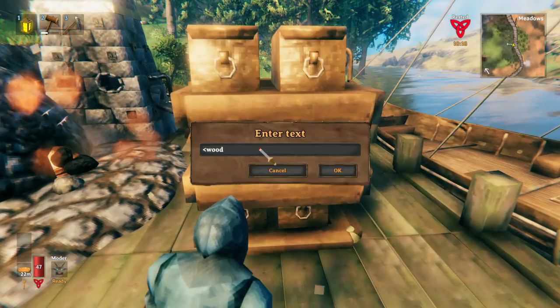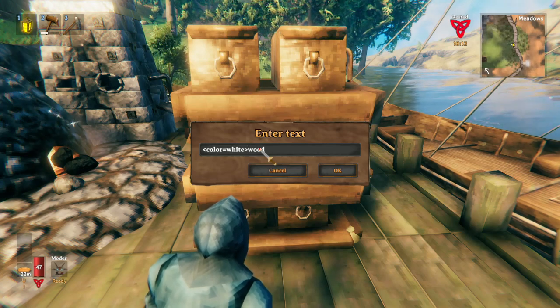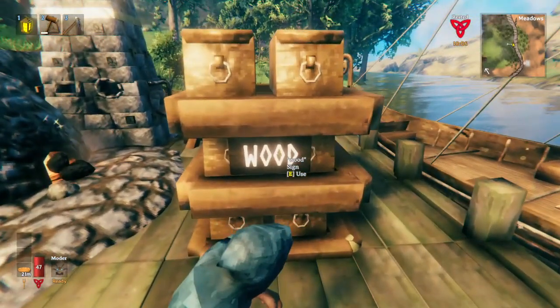To alleviate that, all you do is write color equals white in these angle brackets. And then boom — look at that. Now your sign is easy to see.